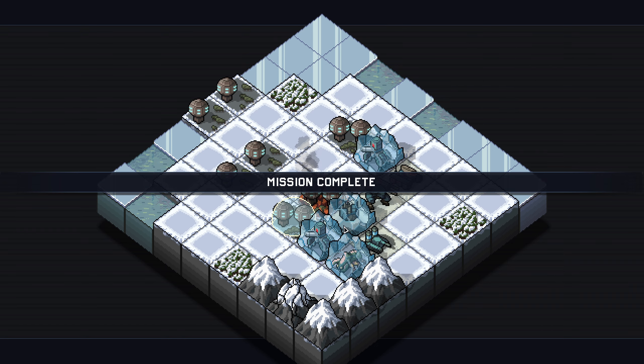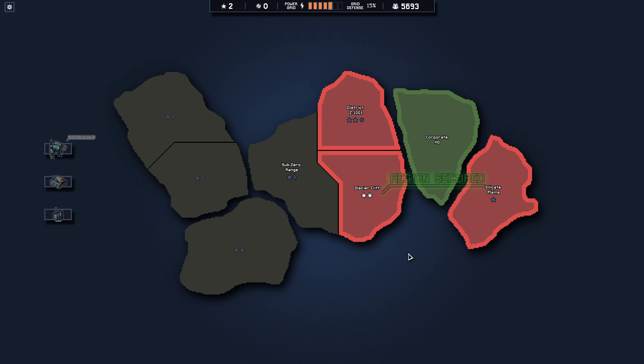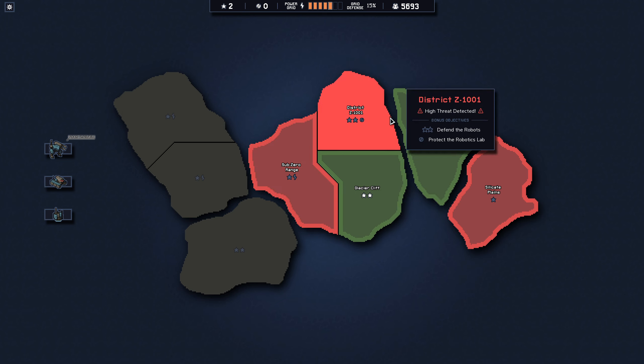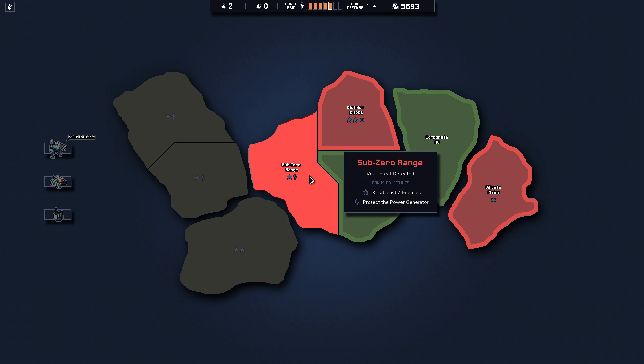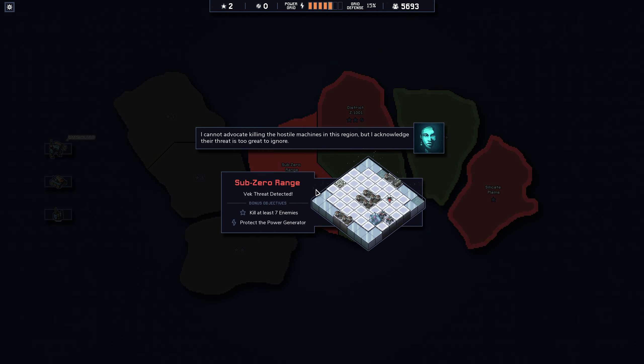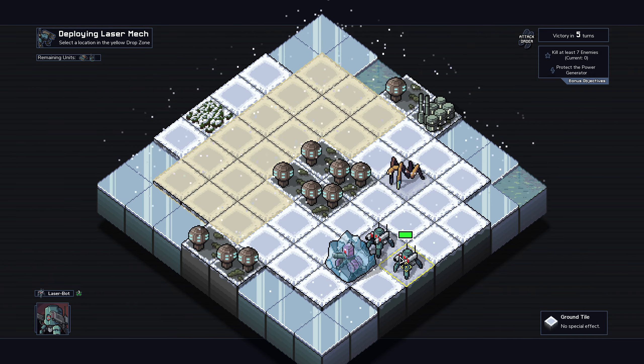Maybe we could study that frozen vec. Thank you for protecting the sentient life - you're welcome. Thank you for the two stars. Sub-zero range: kill at least seven enemies, protect the power generator - I do like me some power generator. Defensive shields in place, end with less than four mech damage. Let's go sub-zero range.